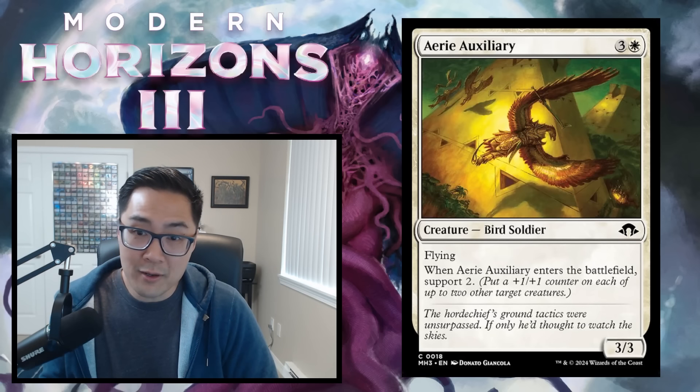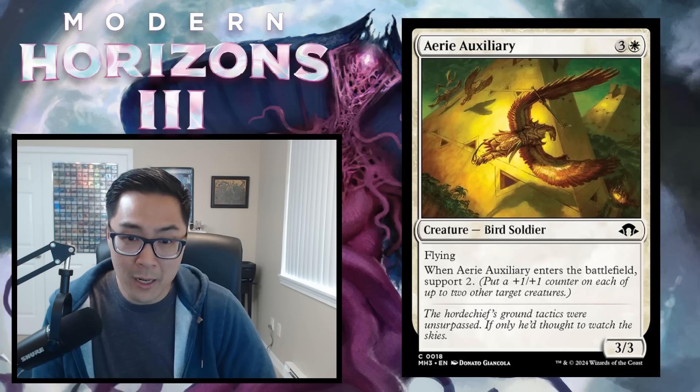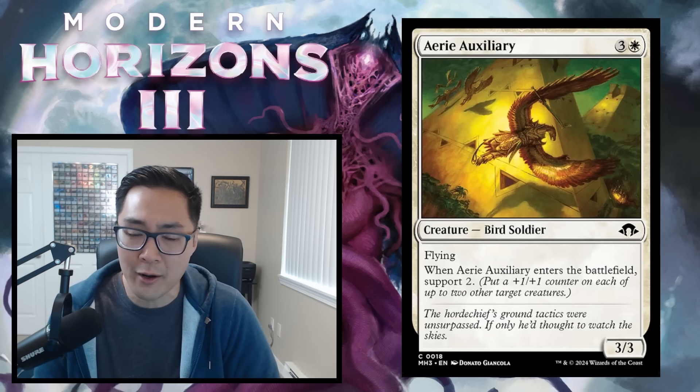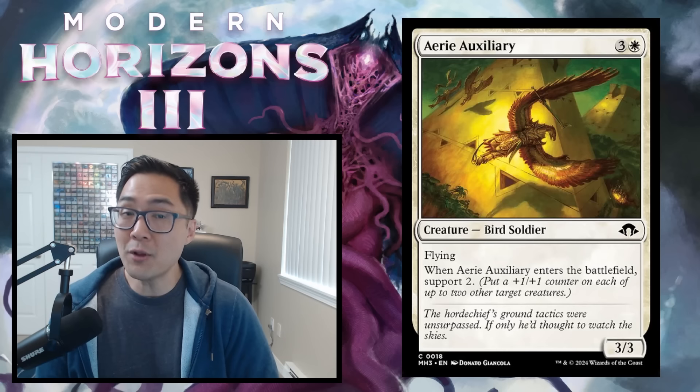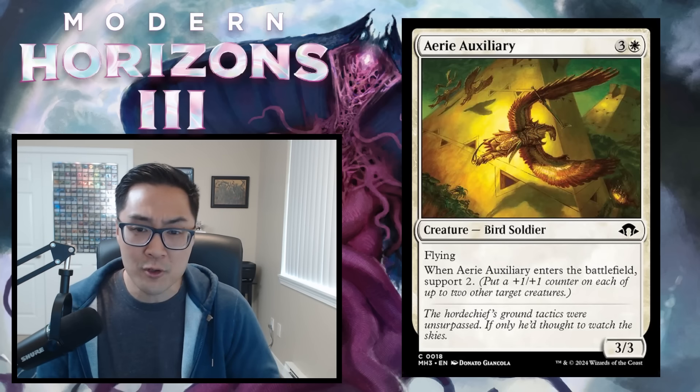There you have it — top 5 white commons. Aerie Auxiliary is going to be a big piece. If you're going white, you'll want to be slightly more aggressively slanted, and this is the perfect card for that deck. We still have a few cards left to cover that I missed in previous set reviews.